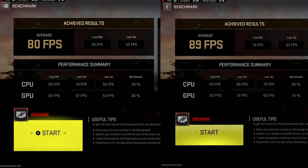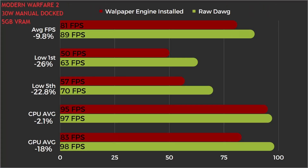Here's the benchmark summary. Looking at a more detailed breakdown, we're getting 81 FPS average versus 89. But look at those 1% lows and those 5% figures — that's 26 and 22.8% lower. That's crazy. That's a big difference in FPS.